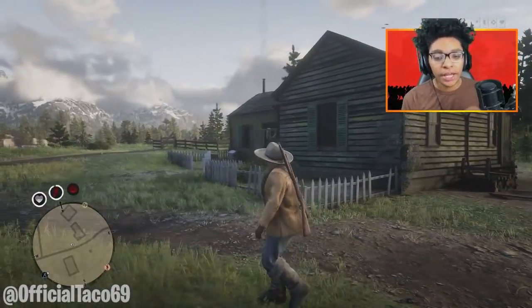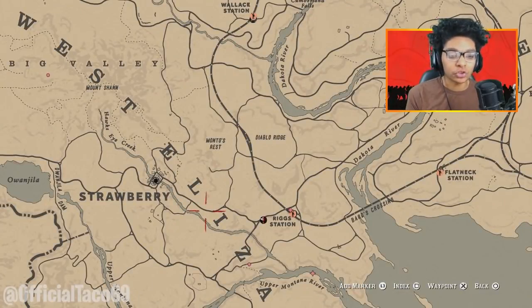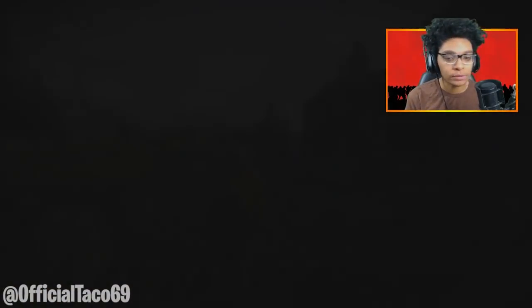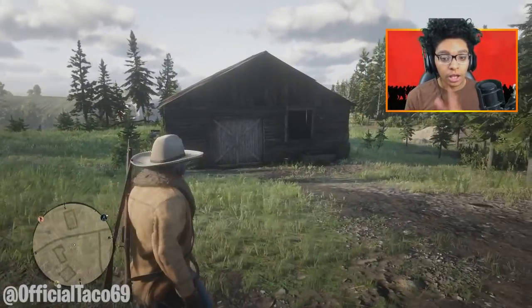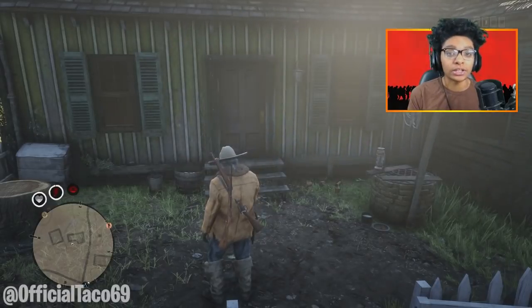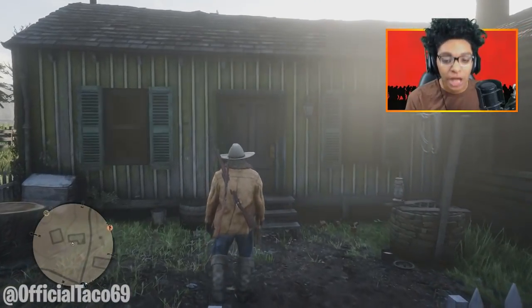Alrighty guys, so this right here is the spot that you guys need to come to. Let me show you guys on the map real quick. It is east of Strawberry, besides the Dakota River. Once you guys get here, you guys will notice that there is a log cabin here, as well as a log barn. So let's take a gander inside and let me show you guys why this right here is probably the best spot to loot.